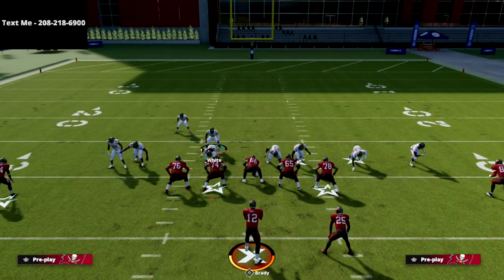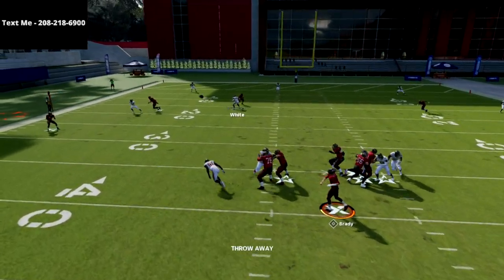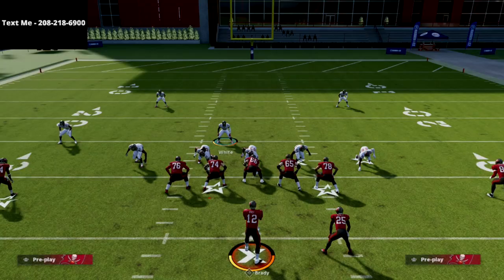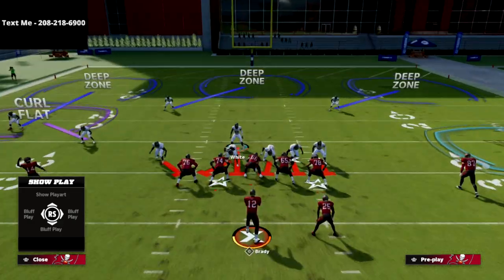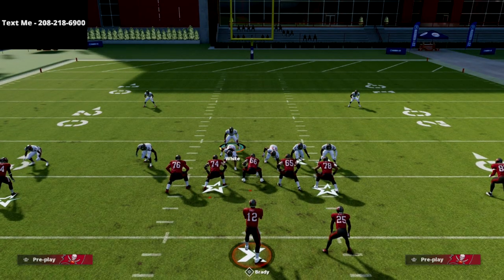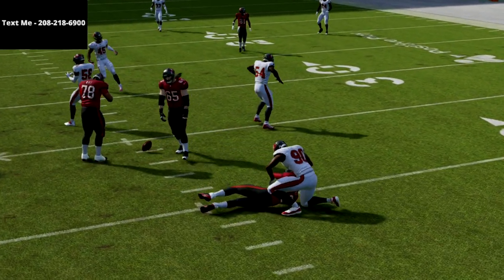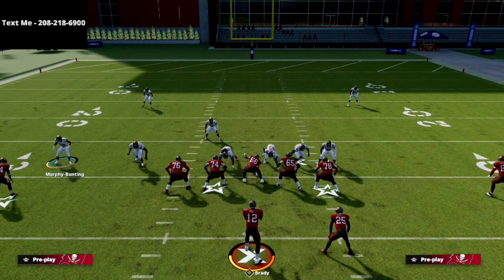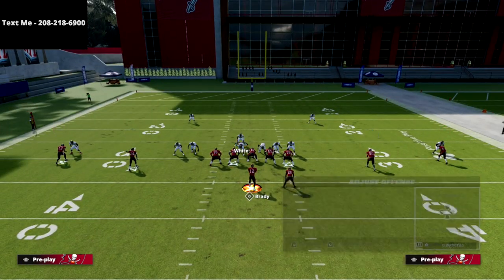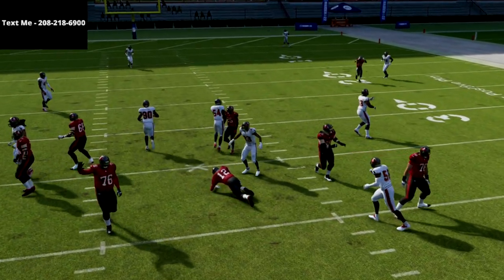Those are some ideas for the alignment of this defense. It's a really simple defense — nothing too crazy. The simple pinch look is really good because you just get a real simple five-man pressure, which is the easiest pressure to set up in this year's game. If you need a plus one, just drag that slot in, and even if they're blocking the running back, you should still get that edge pressure anyway.